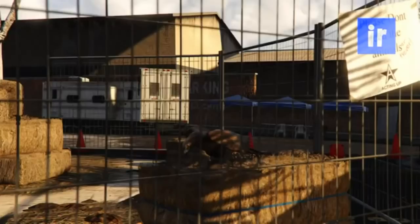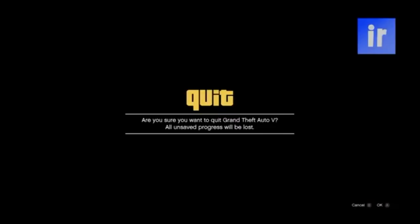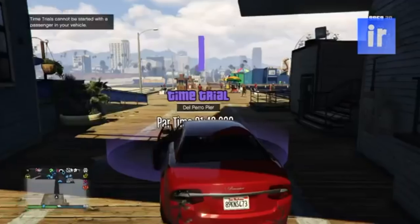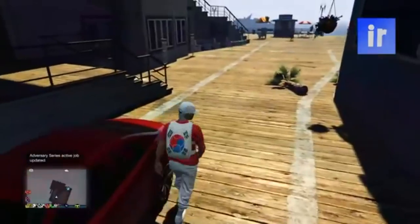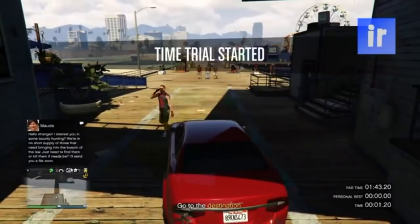Now exit story mode and go into an invite only session. Once you're online, go to the time trial. Put on a parachute, then drive over the time trial circle, start the time trial, then hold down on the d-pad and pick any single player.